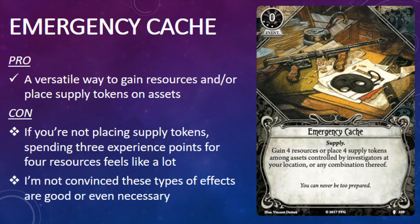Despite my misgivings about the whole add-ammo-charges-supply thing, they do have their uses. A scenario such as Phantom of Truth forces you to play the long game, which means running out of ammo, charges, or supplies is a genuine threat. Level 3 Emergency Cache is a big improvement over Contraband and similar cards. It costs only one action, and if you don't happen to need the supplies, you can take resources instead. I'm not convinced spending three experience points for an extra resource is a great idea if you don't need the supplies, but I suppose the versatility has to come at some price. If we're going to see more cards that add ammo, charges, or supplies, I'm really hoping they follow this model rather than the one like Contraband.